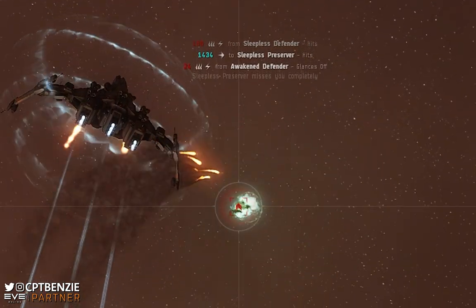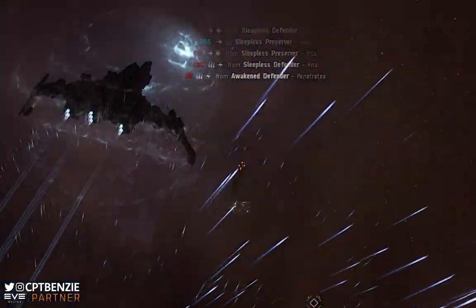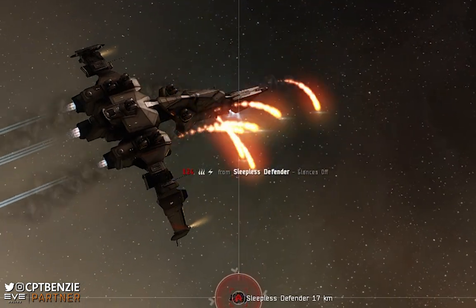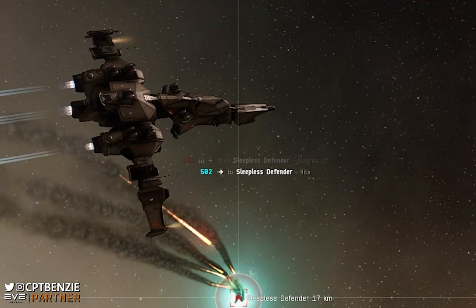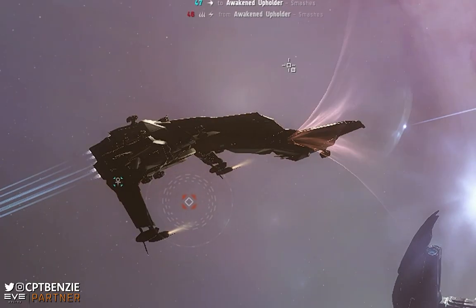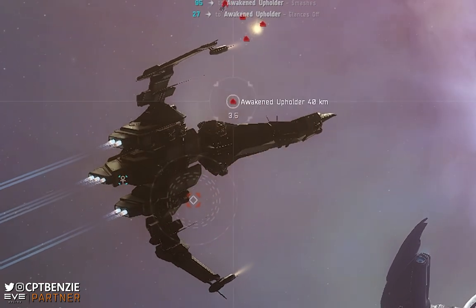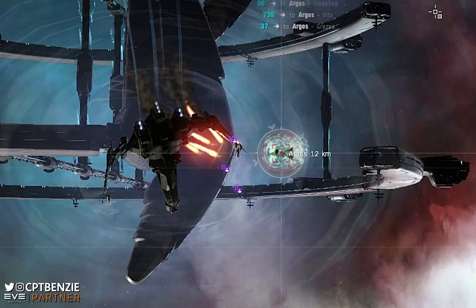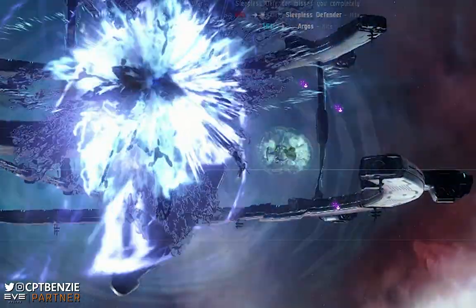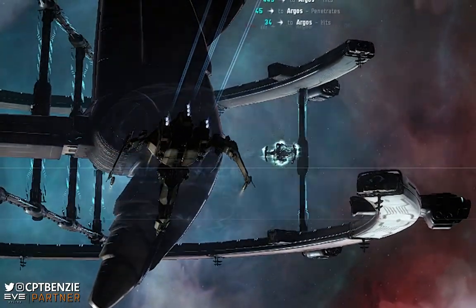A badass looking Caldari ship with powerful shields and hard-hitting missiles, and it's a heavy assault cruiser to boot. What's not to love about the Cerberus? Especially since heavy assault cruisers are one of my favourite classes of vessels in EVE Online, and I'm on a bit of a binge at the moment to showcase them all in C3 ratting.